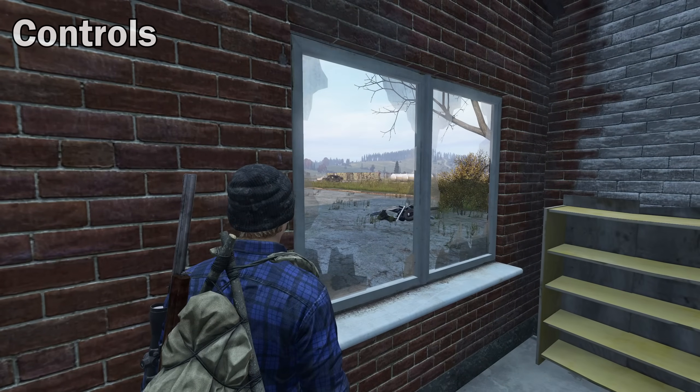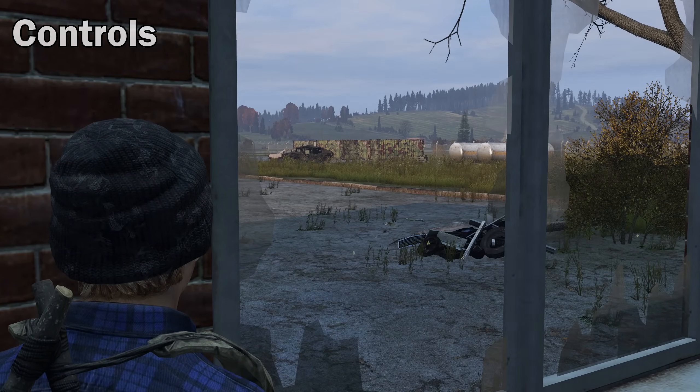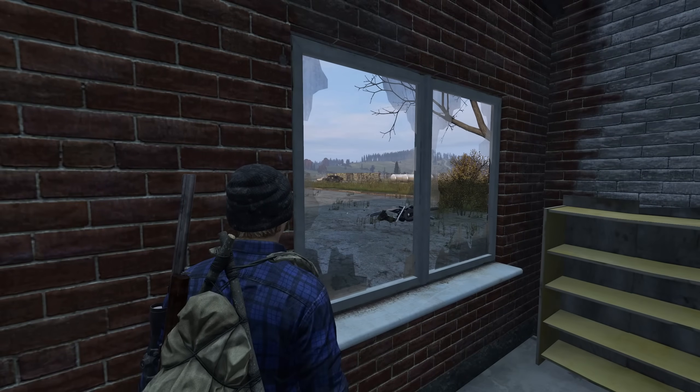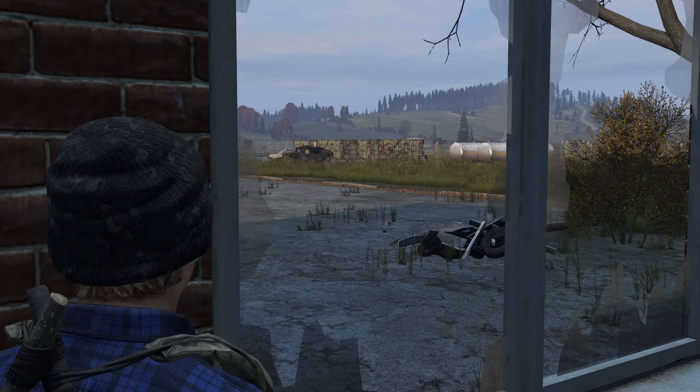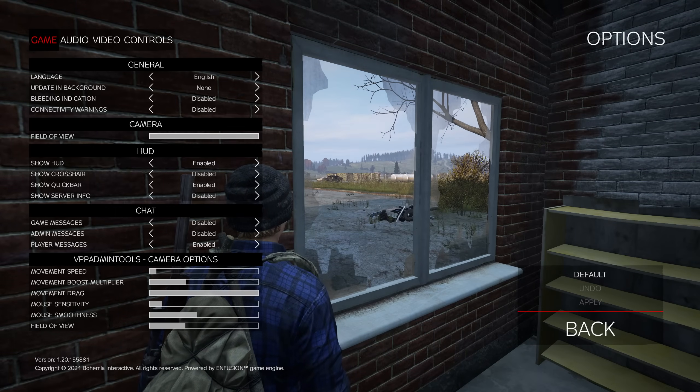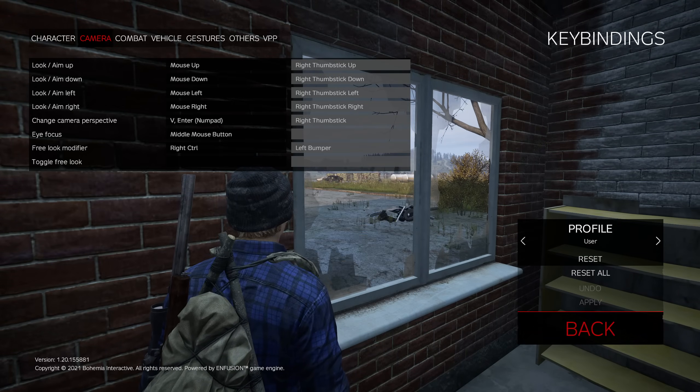There are some controls that you want to make full use of. The eye zoom button will allow your character to focus into the distance and see further, letting you spot players at a distance and snipe them out. Bind this to a key that you're comfortable using, especially while moving.